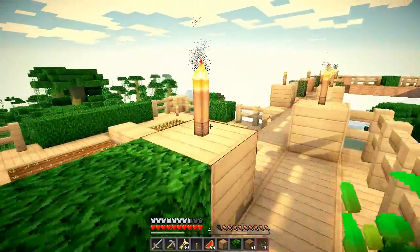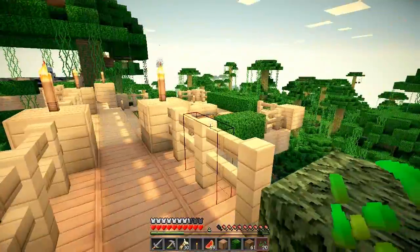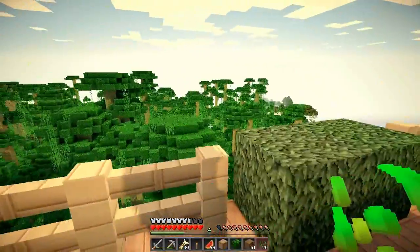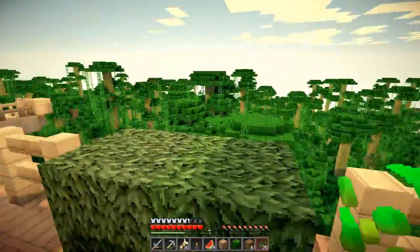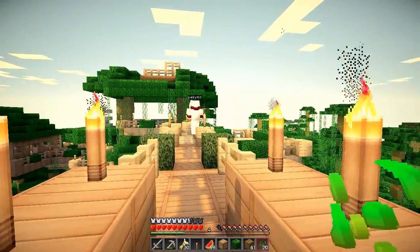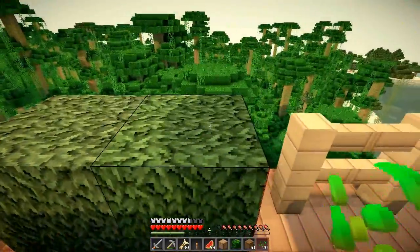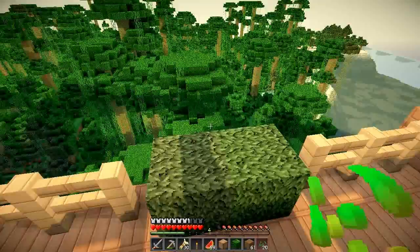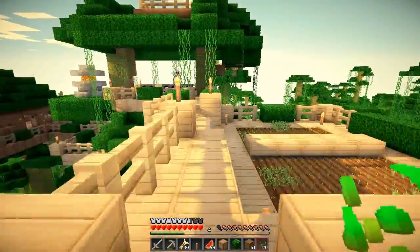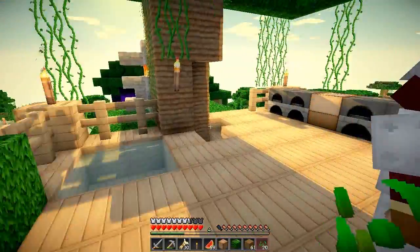All right guys, so what we're going to be doing this episode is — you can see the trees in front, Parki's green you can probably see as well — we're going to be building the enchanting room, and we'll be building a bridge across there. Parki will be building materials ready for the enchanting room itself. I want to try and get this lined up nicely, so you're going to be building the bridge and the outside of the enchanting room, and I shall be building the bookcases and making the enchanting table.